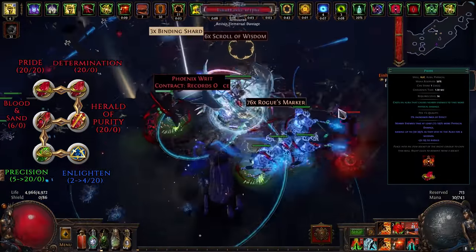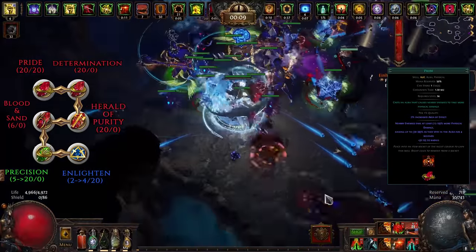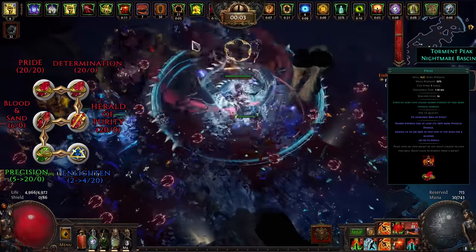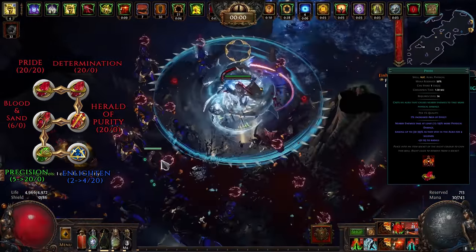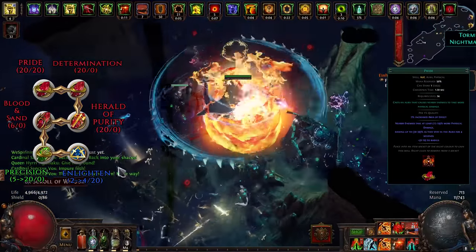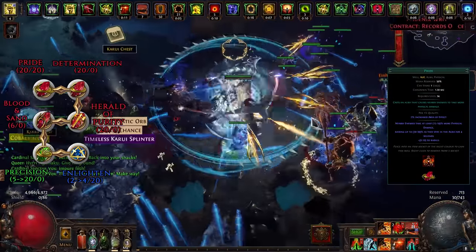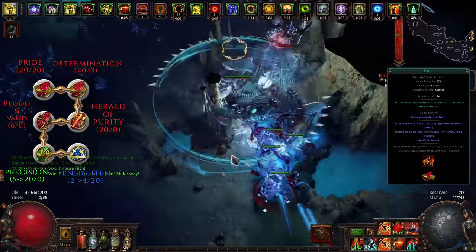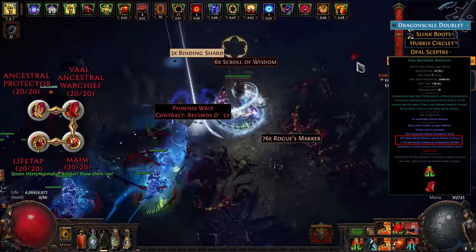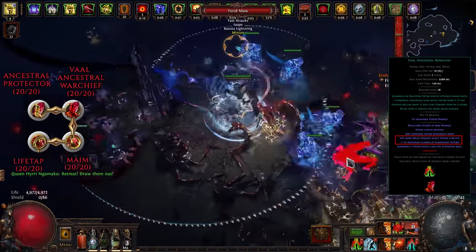Then there's a massive aura setup: Pride, Determination, Herald of Purity, Blood and Sand, and Precision, linked with an Enlighten of at least level 2 — ideally level 3 or 4. If you can't afford Enlighten, temporarily drop Herald of Purity. Keep in mind that Precision reserves a flat mana amount rather than a percentage, so you can keep it at a lower level depending on how much accuracy you have elsewhere. Make sure you leave about 40 mana unreserved to use skills not linked with Life Tap.